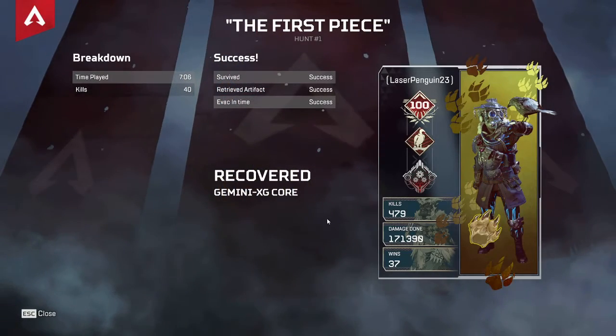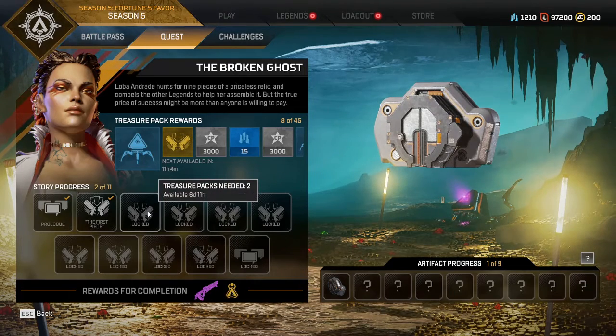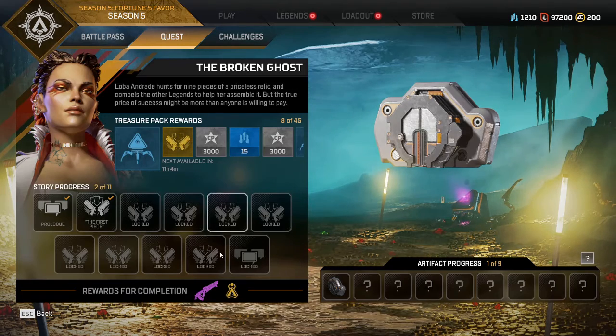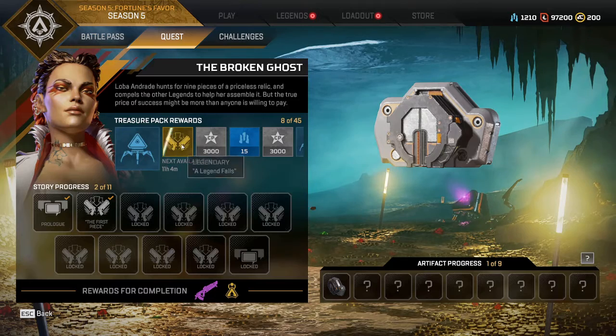That'll be it for the first one, so then I'm going to have to wait another 6 days and 11 hours. I'm going to release these periodically throughout the season. If you've collected enough treasure packs you can do them when they release; if not, you can just get them all done at once. The rewards include treasure pack rewards — if you want to try and complete it all, maybe I'll make a video for each quest so you guys can check it out and get them done quicker.